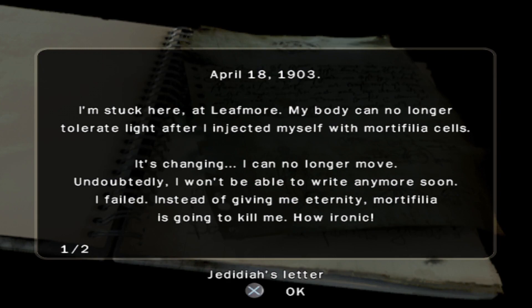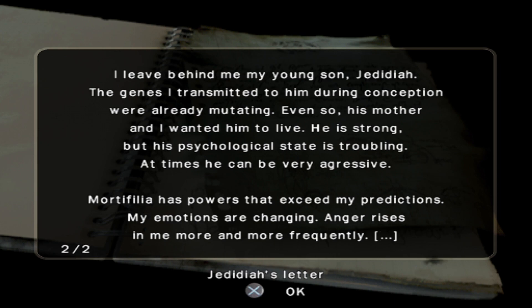Here we have Jedediah's letter, April 18th, 1903: 'I'm stuck here at Leafmore. My body can no longer tolerate light after I injected myself with mortophilia cells. It's changing — I can no longer move. Undoubtedly I won't be able to write anymore soon. I failed. Instead of giving me eternity, mortophilia is going to kill me. How ironic. I leave behind my young son Jedediah. The genes I transmitted to him during conception were already mutating. His mother and I wanted him to live. He is strong, but his physiological state is troubling — at times he can be very aggressive.' Mortophilia has powers that exceed my predictions; my emotions are changing and anger rises in me more and more frequently.